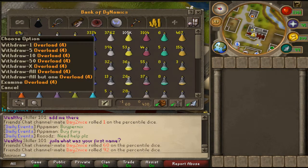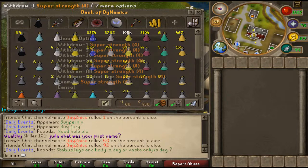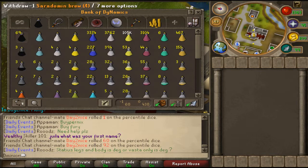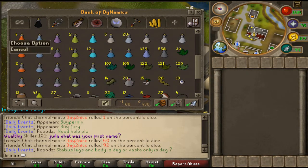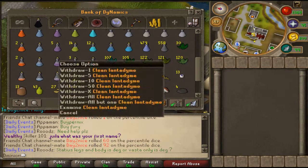I got 69 overloads — very sexy. Then I got my extreme attack, strength, and defense, my supersets, and my PKing supersets right here: super attack, 3000, 3000, and 105 Saradomin brews — that's a lot. And I got 3k restores, the rest are just normal ones.